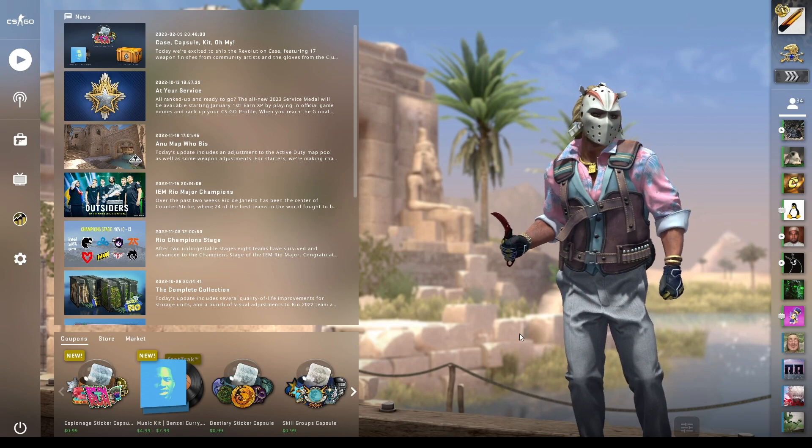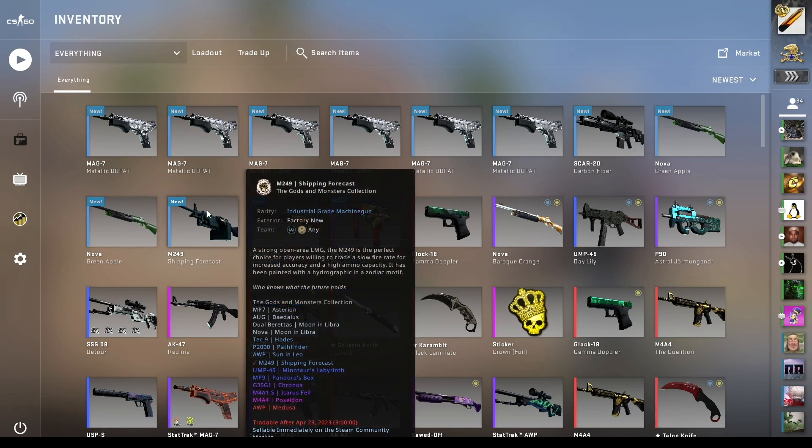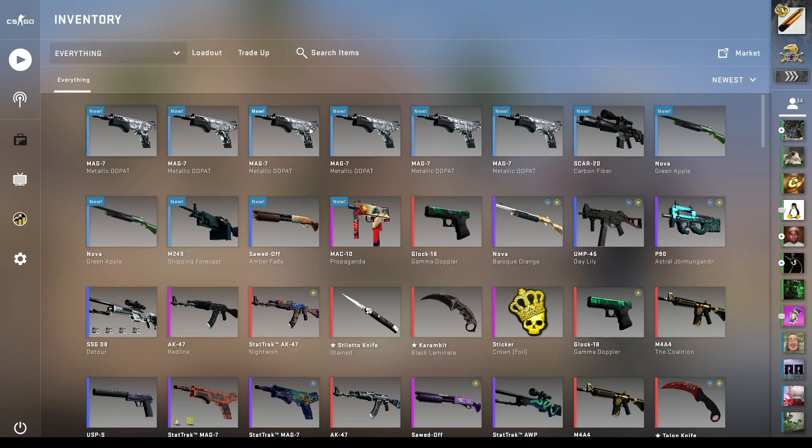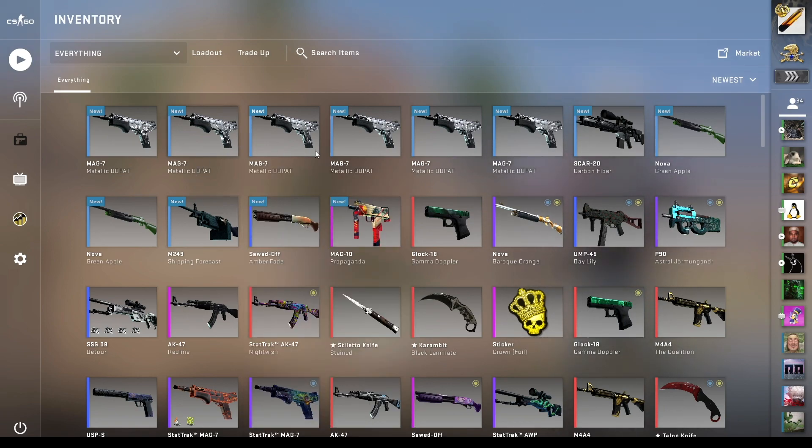However, I've never included the Cobblestone collection, so today we're including the Cobblestone collection, and I'm also dropping in a little Gods and Monsters collection skin — we can get that little Minotaur's Labyrinth or Pandora's Box. And once again, if I hit the first trade-up, which is going to be this 30% trade-up, then I need to put that into another trade-up and try to hit something from the restricted rarity.